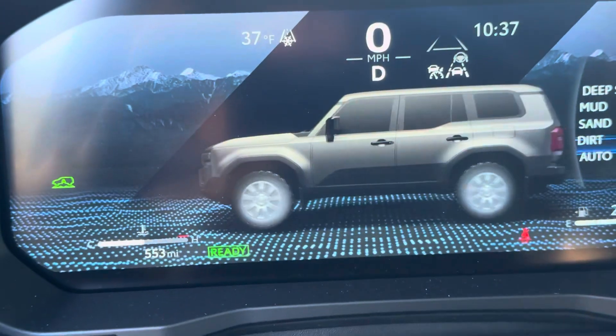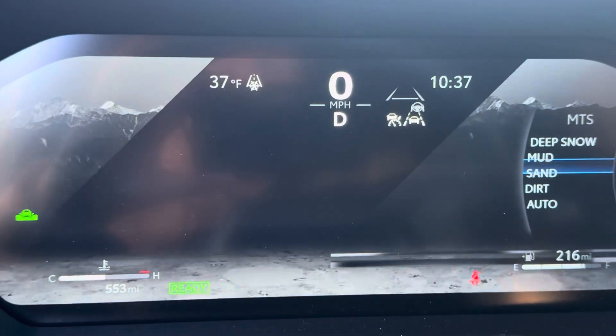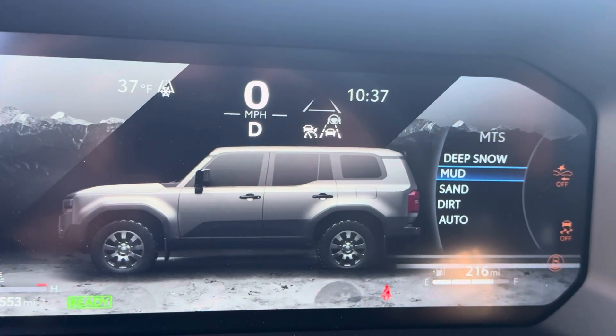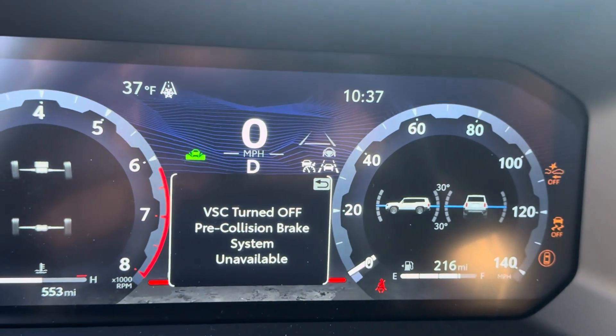But depending on where you are, you can just decide what your terrain looks like and it'll select the right algorithm for the traction control system, allowing either more or less wheel slip, more or less lateral slip in the vehicle. So that is how multi-terrain select works.